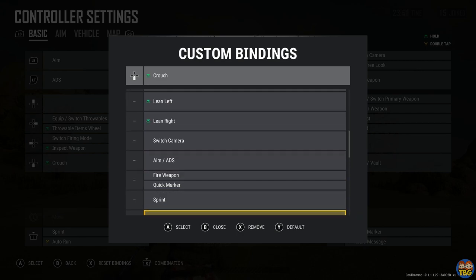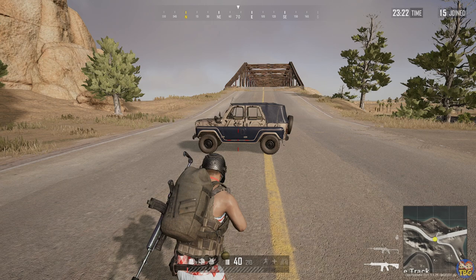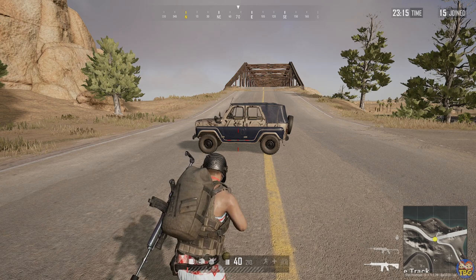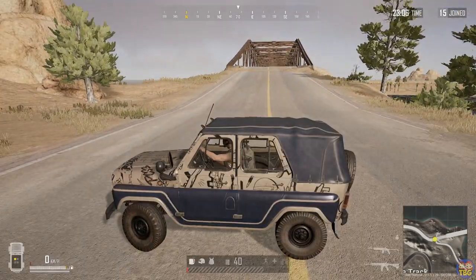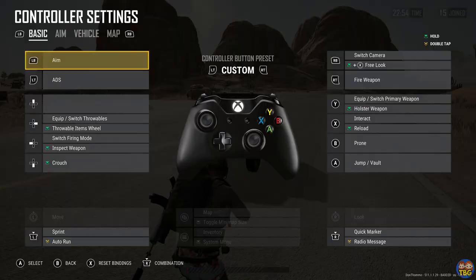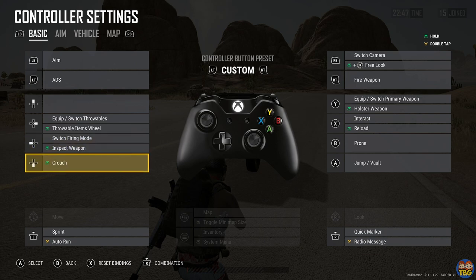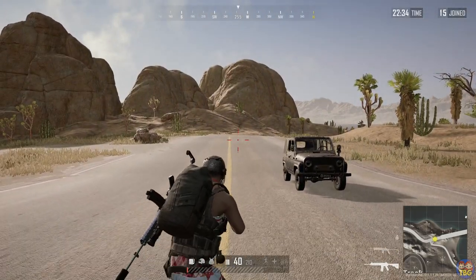What we have done is put hold to crouch on down on the d-pad. I could have put this as B but that would cause other issues. One of the problems I had before when I tried to put crouch on a paddle on my elite controller was that I would knock the paddle by accident and it would knock me out of vehicles while I was driving and kill me. So you can now avoid that because you can change it so your crouch button is not B, and that's why I've done that. Down on the d-pad does crouch. Then in my elite controller settings I have one of my paddles on the back on the left hand side bound to down on the d-pad, so when I press the paddle I'll crouch.